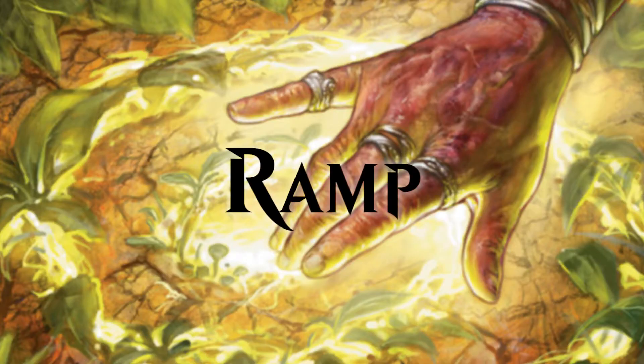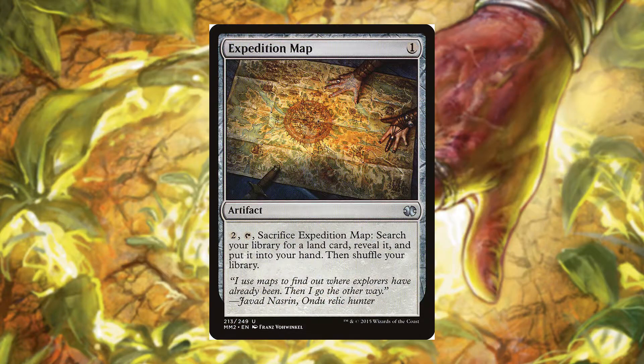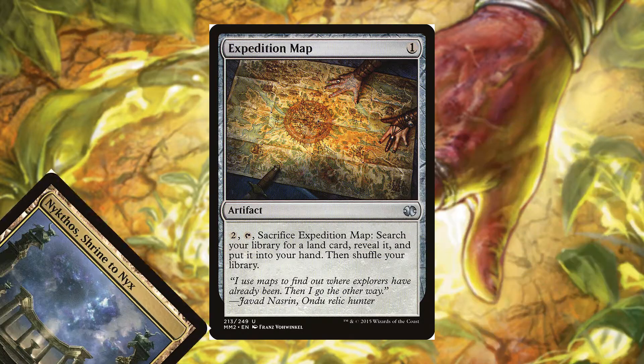To ramp we have the two lands already mentioned and Expedition Map, which lets us search for any land we need in the moment. As I said, that's usually Urborg, but it can totally be Cabal Coffers or Nykthos.